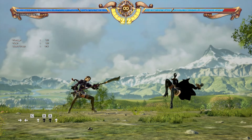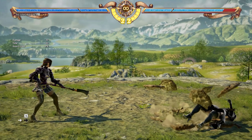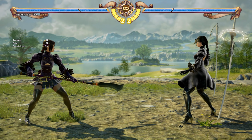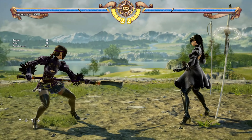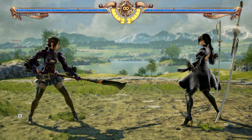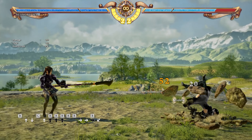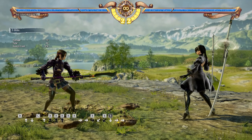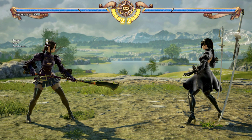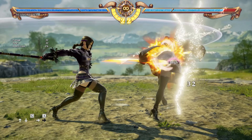22B can be used around the same range as 6A — mid-range, which is the optimal range for Sung Mina. Anytime you think the opponent's going to do a linear move or any vertical attack, sidestep and smack them with this move. You can do a small juggle afterwards. So these are Sung Mina's 3 moves of doom: 6A, 1B, and 22B — three really abusable moves.